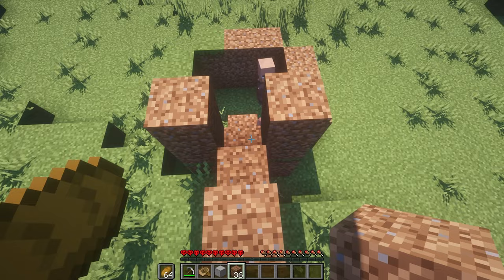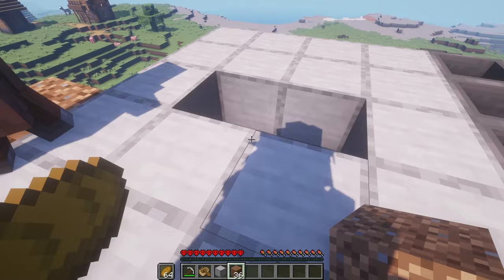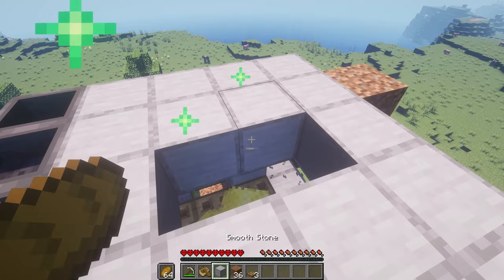Just wait for some green particles. The villagers are now registering this as a village, so make sure you build this farm not very close to another village. And they'll just hop right in — it's a little bit of a party.